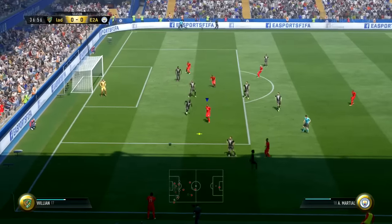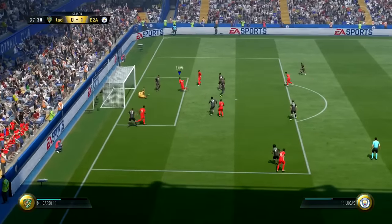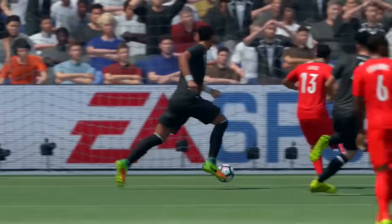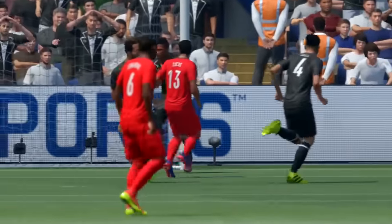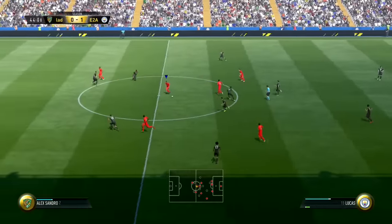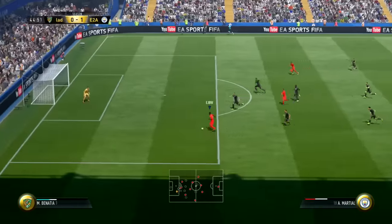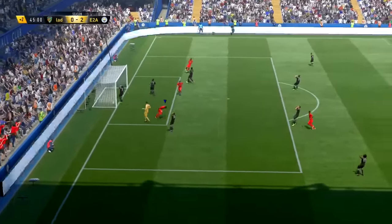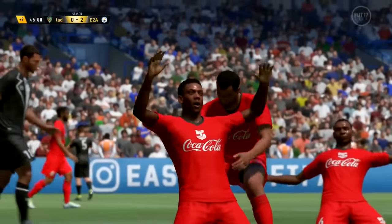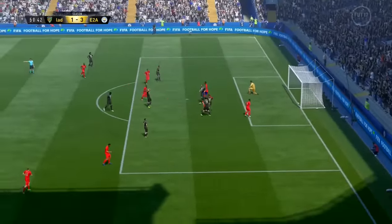Moving into the clips — you guys are going to see just how good this team is on FIFA 17. For a 100,000 coin budget, you're not really going to get a better team than this. I've already done two videos on the best 100k team on FIFA 17, but those teams are now a lot cheaper, and this team here is a lot better than both of those. I was just dominating every single opponent. The main players who made it so good were the two wingers — Martial and Lucas. They're so quick with really good dribbling, and they're just so good on the counter.